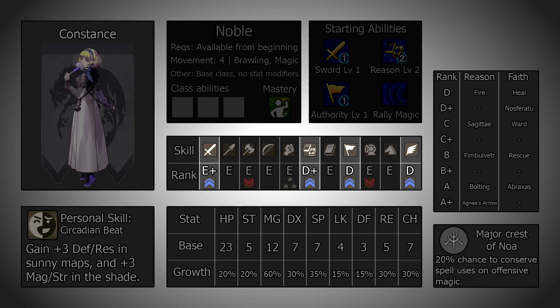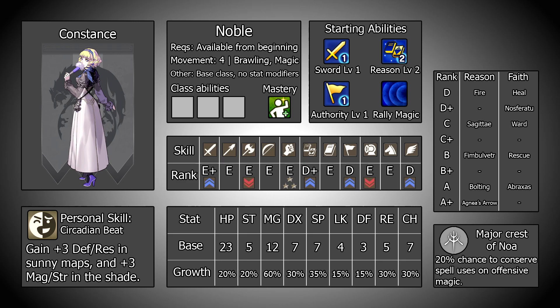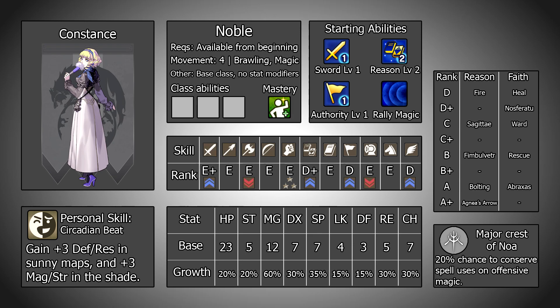As for Constance's skills, she holds boons in swords, reason, authority and flying, banes in axes and heavy armour, and a budding talent in brawling. Honestly these line up really nicely — neither of the weaknesses really matter at all, so they can just be ignored. The boons fall in quite beneficial areas: reason is great considering Constance is a magic oriented unit, flying makes it easier for her to access certain classes, authority gives her the ability to use better and higher ranked battalions with less effort, and swords are also there. There is very little to complain about here; a boon in faith would have been nice, but missing it is hardly the end of the world.